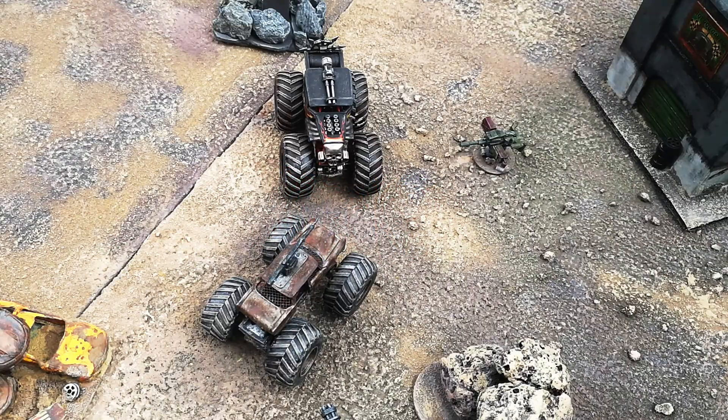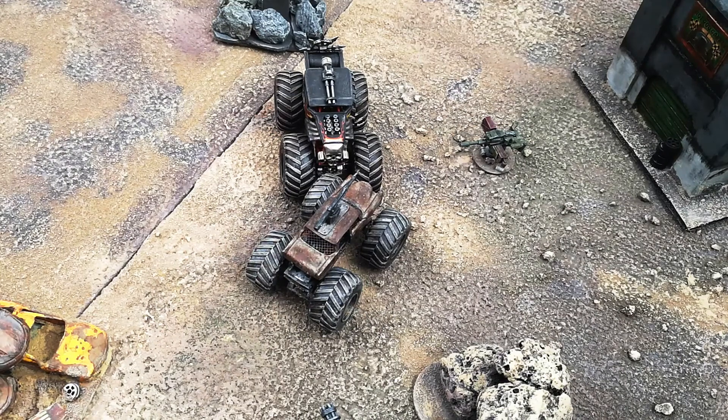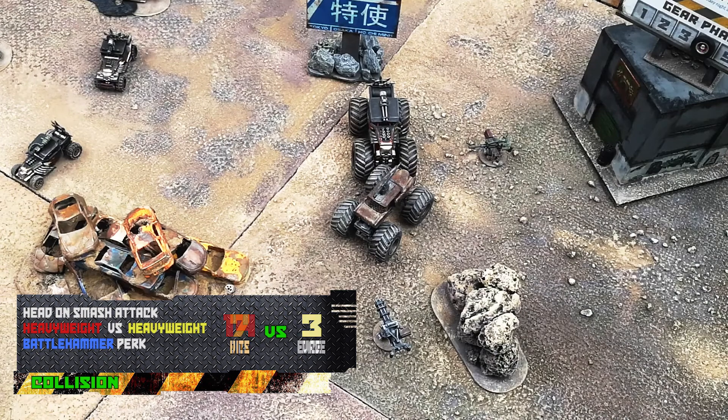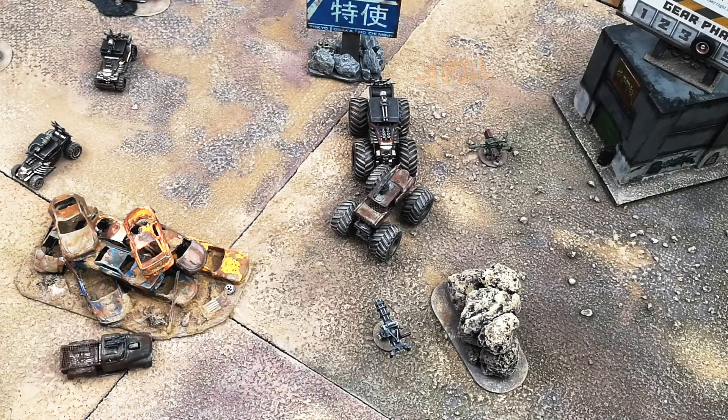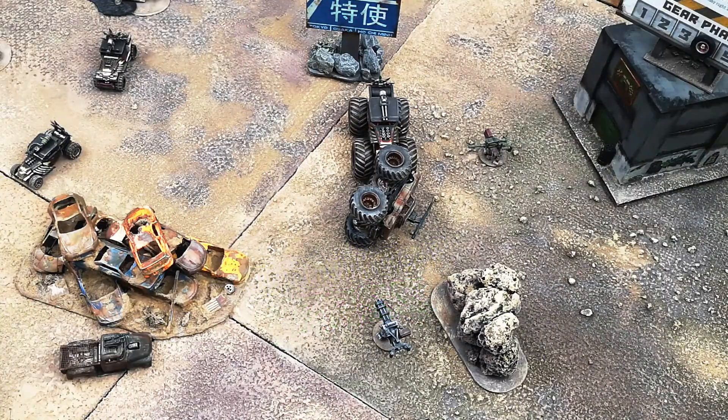The fisherman must move forward one short straight now and that's a collision — that might have been the plan all along. Heatwave will evade in gear three. The fisherman uses his perk to add eight hazards to his gear three and Heatwave's gear three for a total of 14 attack dice! And that is an amazing evade roll to only take four damage! No explosion!